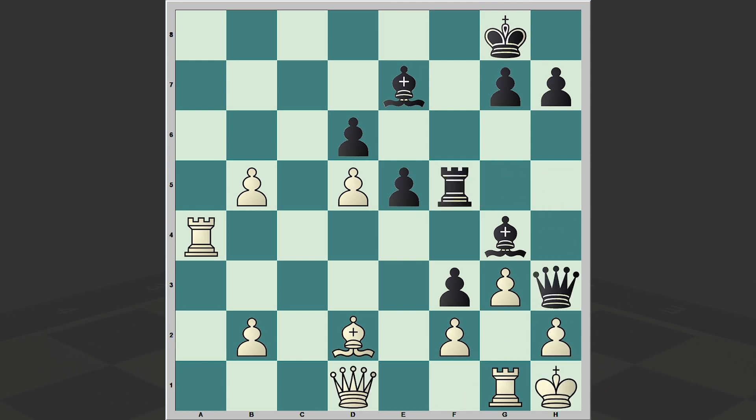But the most interesting part of the game is here — the critical moment. Instead of Qf1 there is a line which allows white to win, and that's a complex line, but a jaw-dropping one. Can you neutralize black's attack? This is one of the most miraculous defenses I have ever seen. Here we go guys.